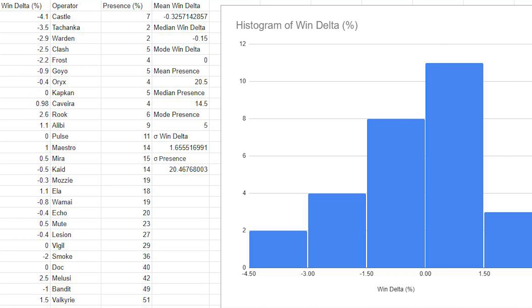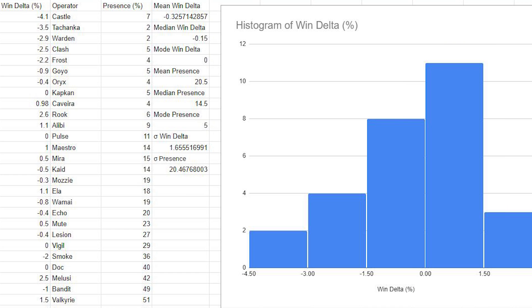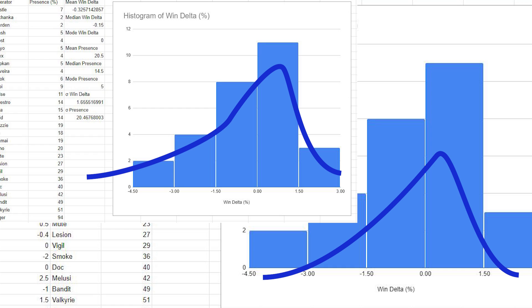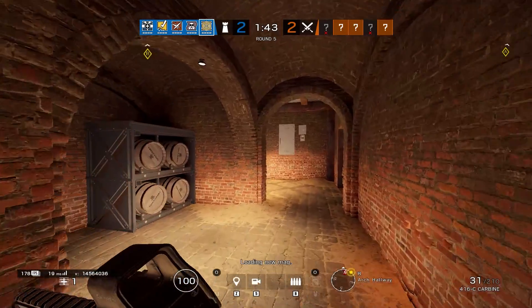For example, we can see that 11 operators have a win delta between 0 and 1.5% on the defending side. Both the histograms for attackers and defenders resemble normal distributions, although it's a little bit skewed to the left on the attacker chart because of Glaz and Fuse, and skewed to the left on the defender chart because of Castle.